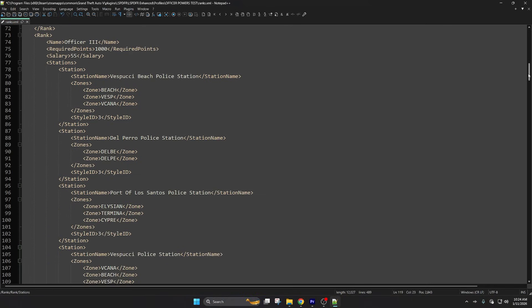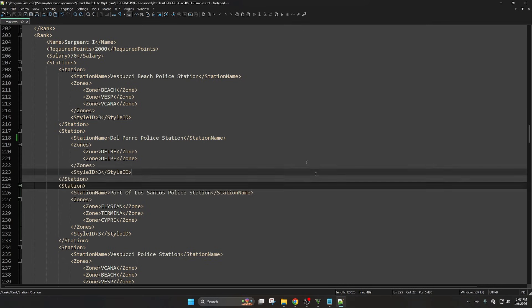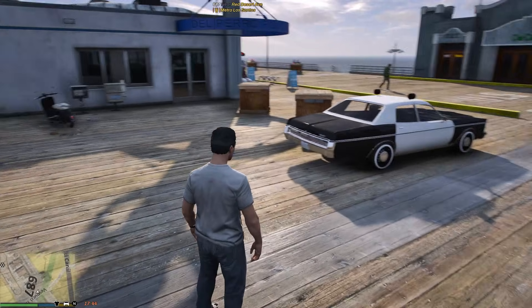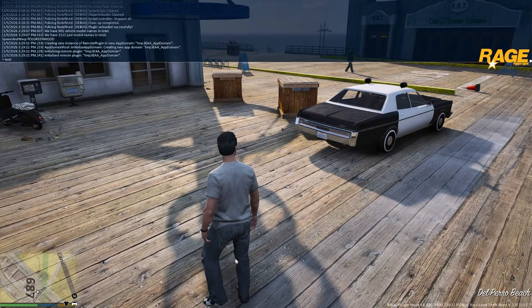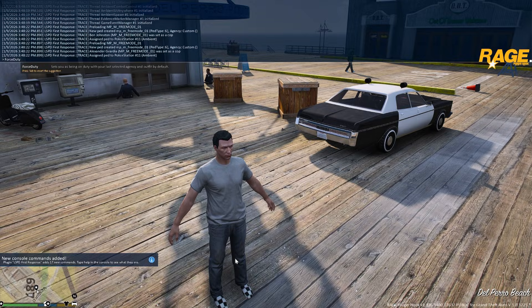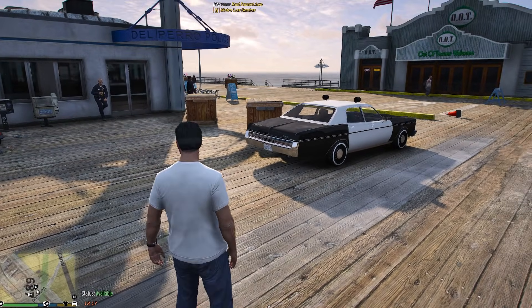Before going back into the game, come up to the top, go to File, and save the document. Alt-tab back into GTA 5. Press F4, say 'Load Plugin', type 'LSPD', press Tab, press Enter, then 'Force Duty' and press Enter.